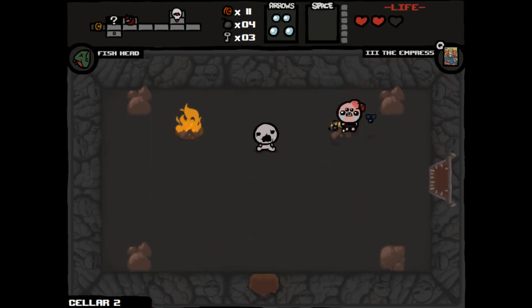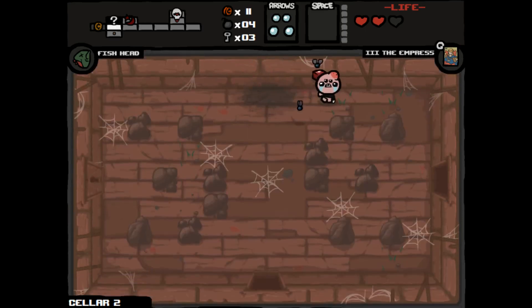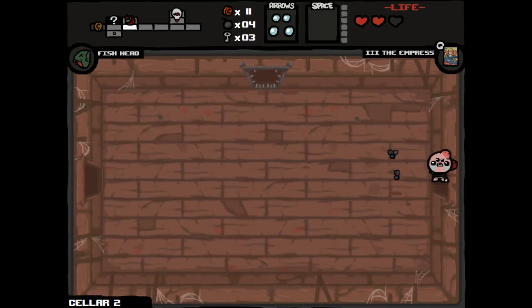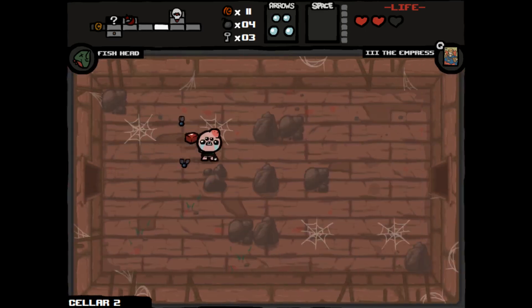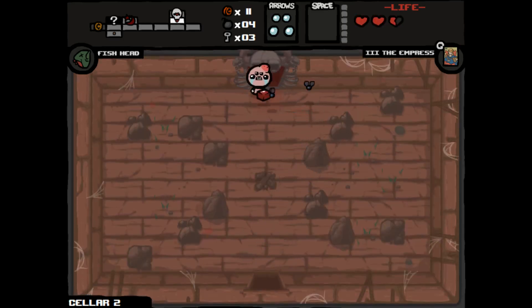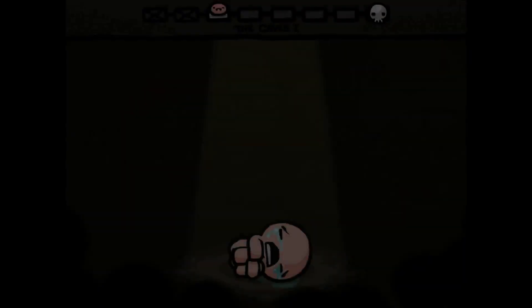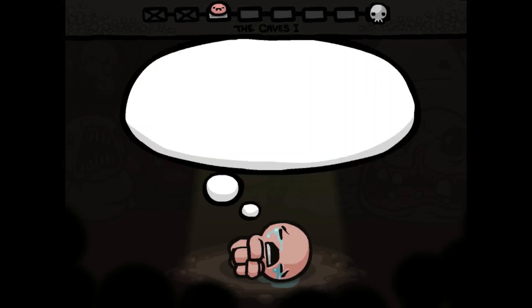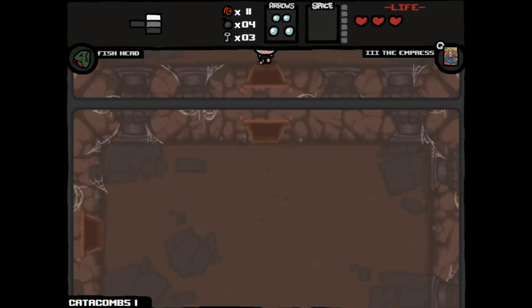Unfortunately not enough to make the shop worthwhile. Let's just head on down to the next floor. I'm wondering if Fish Head maybe spawns enemies for us — not sure. Got the health to get us back up to full health. Catacombs — the harder of the two floors again.